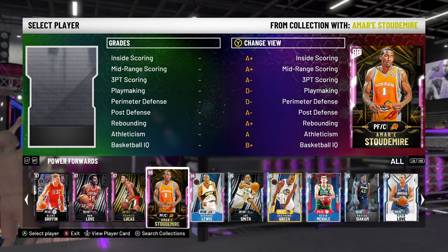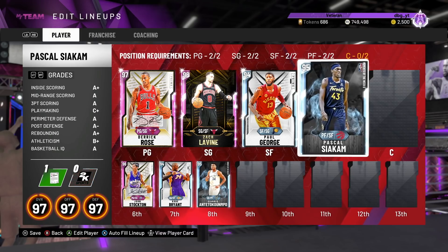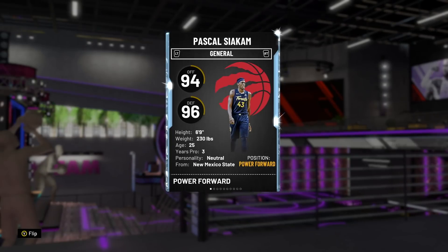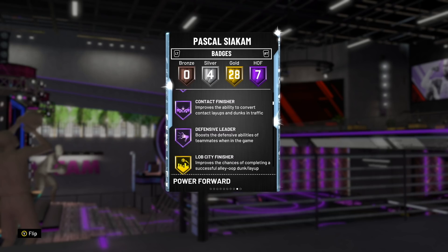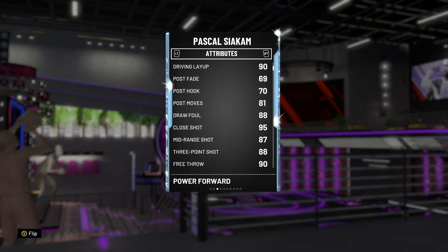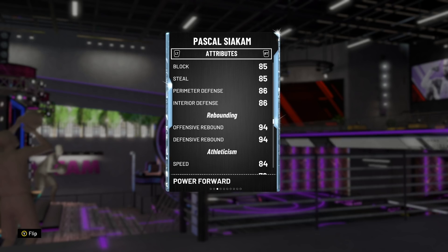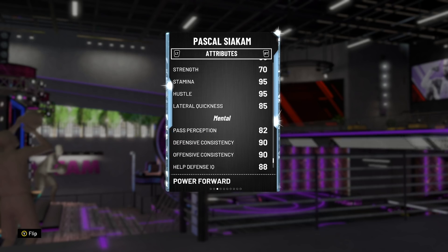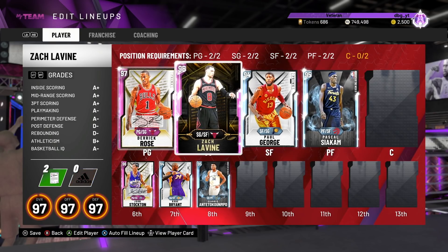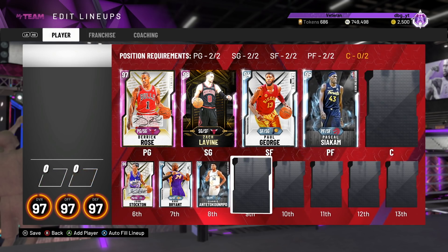At the power forward position, number one — in a bit of a surprising pick — I'm going to go with Pascal Siakam. Siakam is 6'9" with 7 Hall of Fame badges, a lot of defensive ones. He's got Quick Draw, Clamps, and Intimidator, making him a really good defender. He's got no post game but that's fine as a small-ball 4-out player. He has a really good 3-ball, good mid-range, good dunk, and he's insanely versatile on defense, a great rebounder, and really fast with the ball. He can be one of your main offensive players while also being one of the best defenders in the game. I have him in my best squad over Giannis at the power forward position.